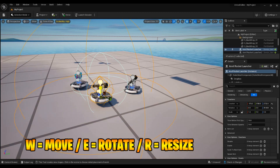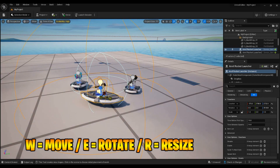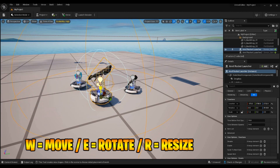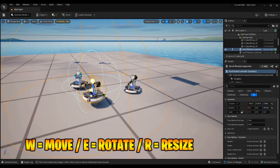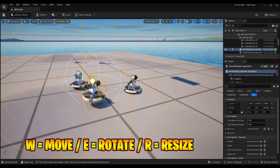The R key is used to make the object wider — you can scale it larger in any direction. So to recap: W is to move up, down, left, and right; E is to rotate; and R is to make it wider or bigger. That's all there is to it — pretty simple.